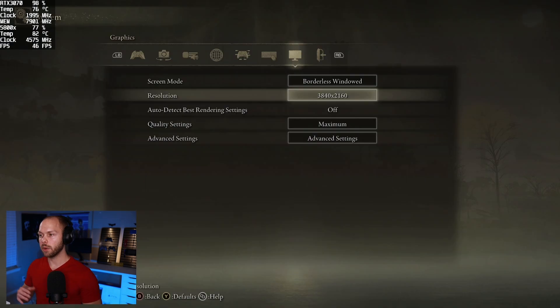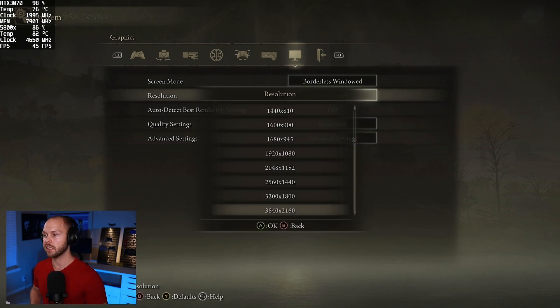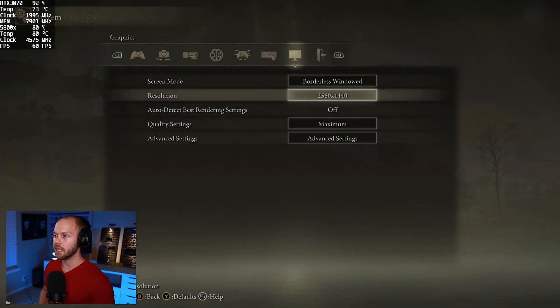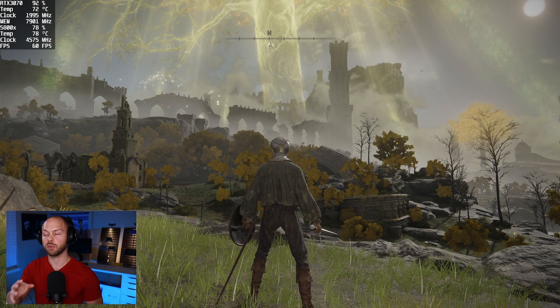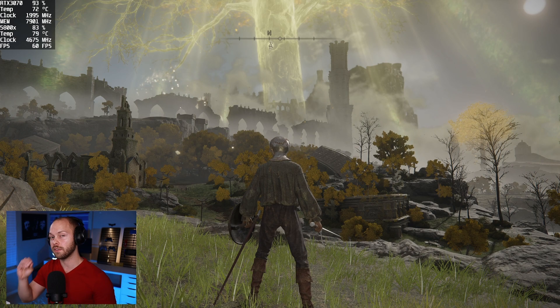We can obviously drop the resolution down to 1440p or 1080p, and that will definitely have a massive impact on performance. As an example, if I drop down to 1440p, as you can see we shot right up to 60 FPS. We're not moving, we're outside — it's the exact same scene. So all we did was lower the 4K resolution down to 1440p, and now we have a locked 60 FPS with no fluctuation at all.